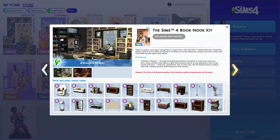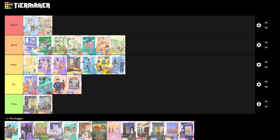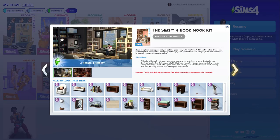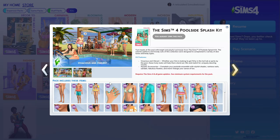Next is the Book Knit Kit and I love this pack. It's so cute. I love this couch specifically, the matching chair, the bookshelves you can slot together, the book paintings, the stack of books, the drink tray, and the rug. If I were to buy a kit first it would probably be this one. I think I need it — it fits in the middle of the 'need' tier.